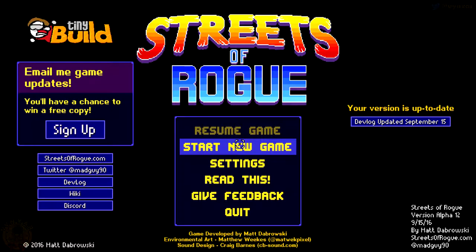Hey folks, I'm VicSan. Today we're going to play a Strips of Rock game by Matt Dabrowski. More specifically, we're going to take a look at Alpha 12 and we'll play the Ninja class. As usual, it's a game which is not finished, it's still an Alpha.